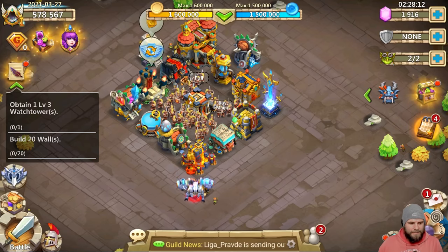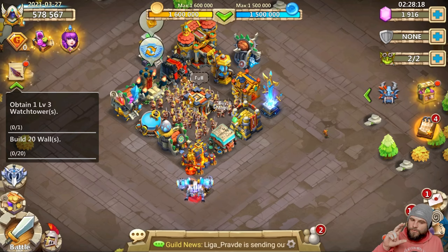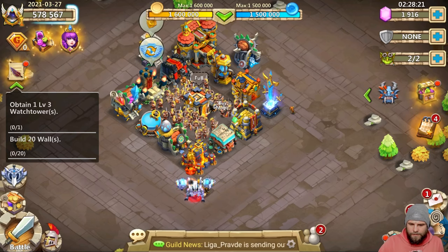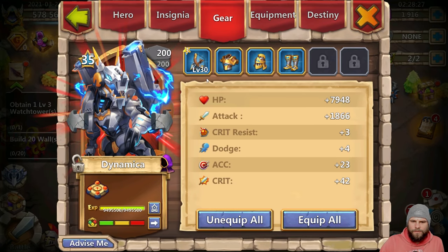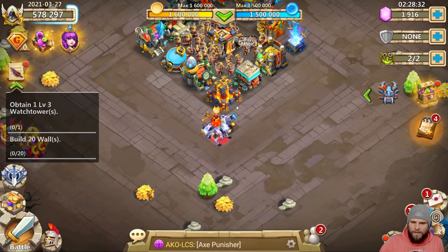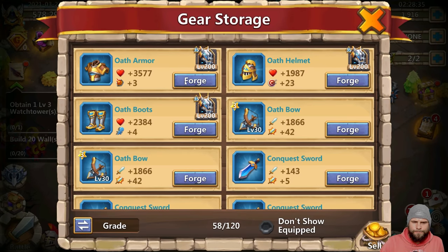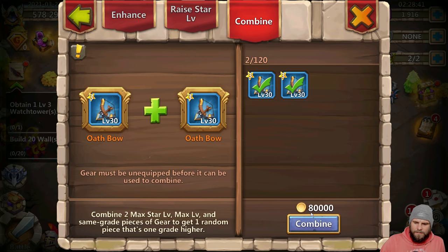What's going on guys, it is your boy Angrius again. In today's video we are doing conversion of gear to purple to legendary. I've never done it before so this is gonna be a learning curve for me as well as for you. We're gonna forge something, combine something — it's gonna cost 80,000 combined to max star level, max level, and same grade piece of gear to get one random piece that is one grade higher.